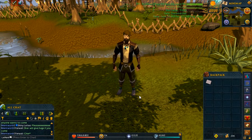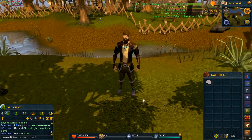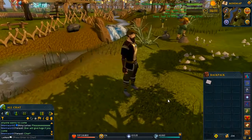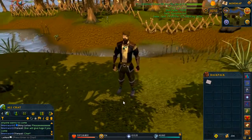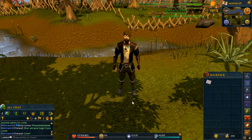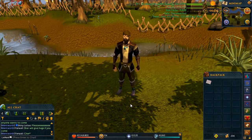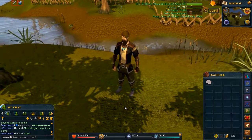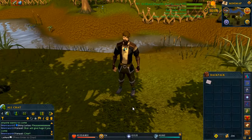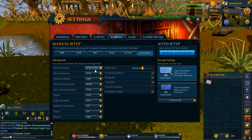Hey people, what's up. This is just gonna be a little video on me showing you the graphic settings I use to make my game look the way it is, because a few people have mentioned how do I achieve this look — which settings do I use. Truth be told, I don't have any secret settings; these are just the settings that the game client offers you.